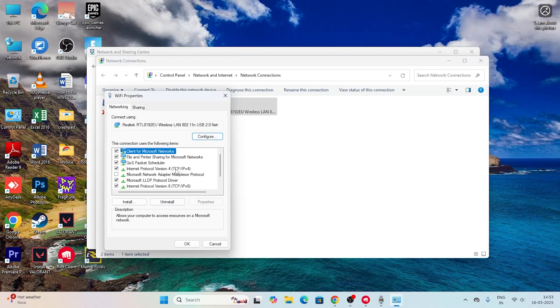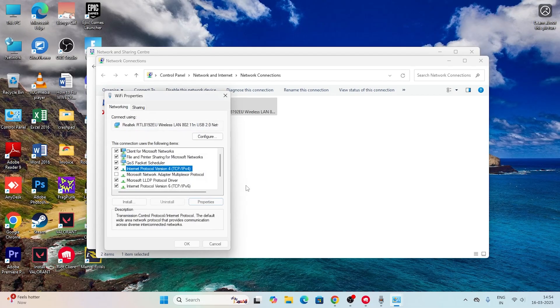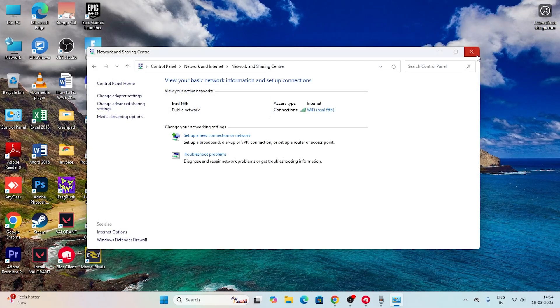Click on Internet Protocol Version 4 (TCP/IPv4) and click Properties. Now we need to change the DNS. Enter 1.1.1.1 for the preferred DNS server and 1.0.0.1 for the alternate DNS server. Once you've entered those, save it and try launching the game.